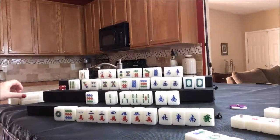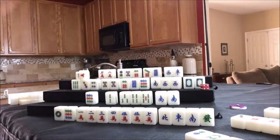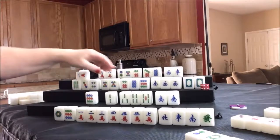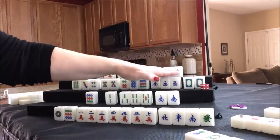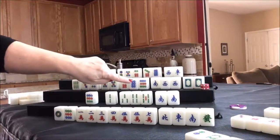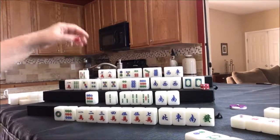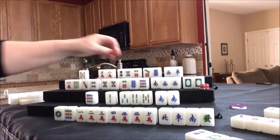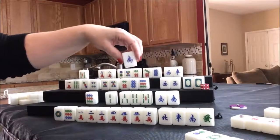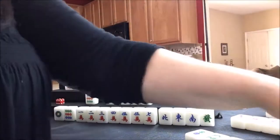West drew a one crack, which is not helpful at all. As far as blocks they have one, two, three, four, five. We don't need that south wind. It's good to get rid of valuable tiles early if you know you don't need them. So I'll discard the south wind for west, hoping nobody's ready for it — but south is ready for it, so south claims it for a pung.